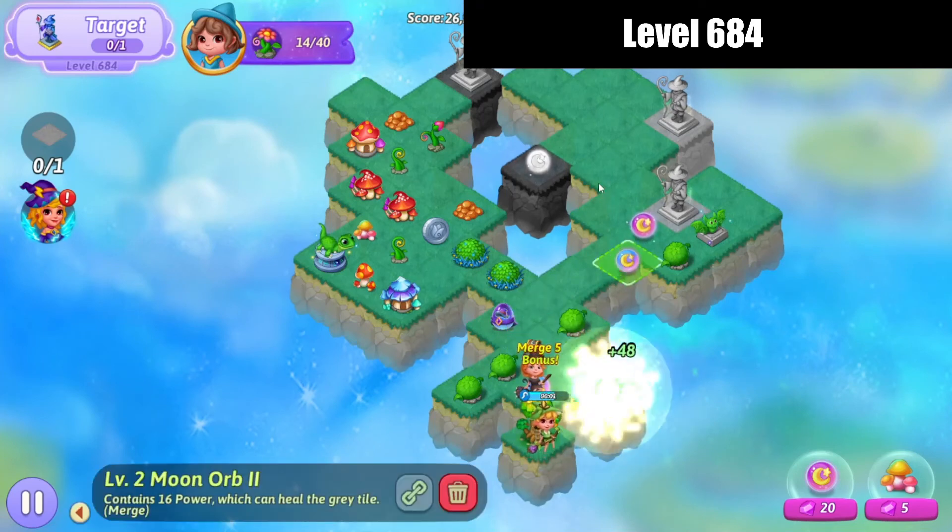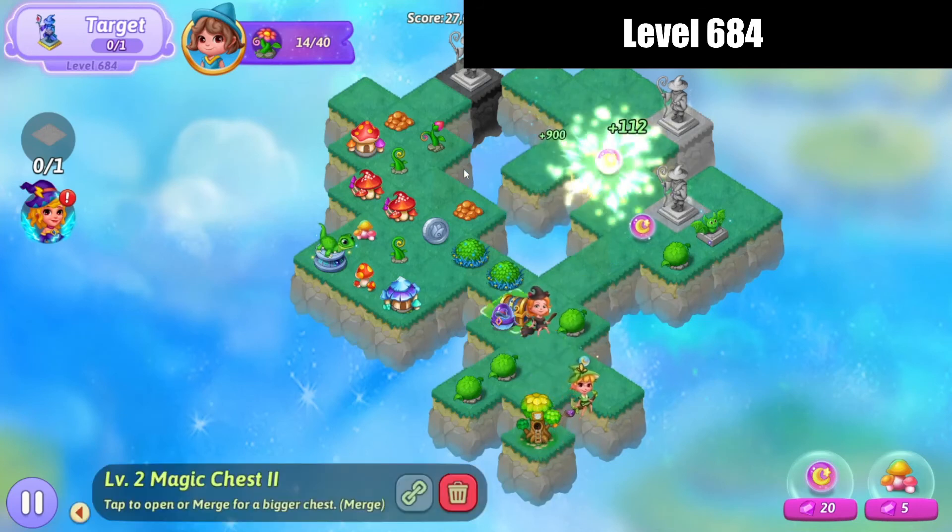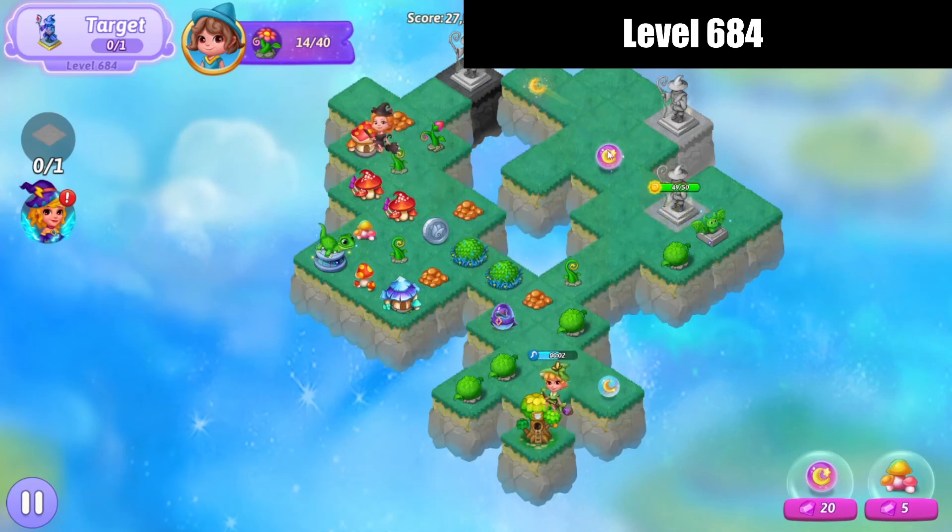Merge those, merge those orbs there. I'll pop that chest open. Launch that heel there, launch this other heel.